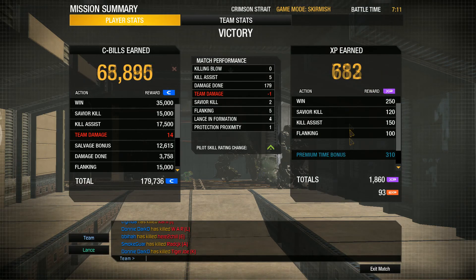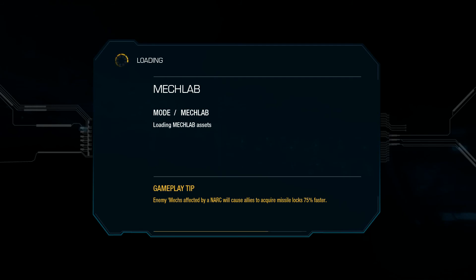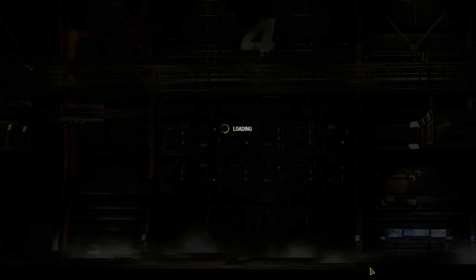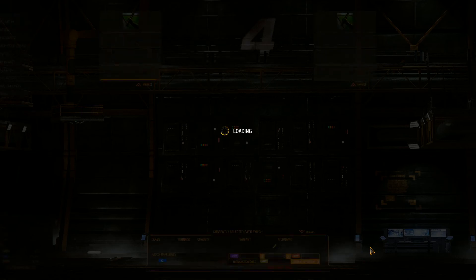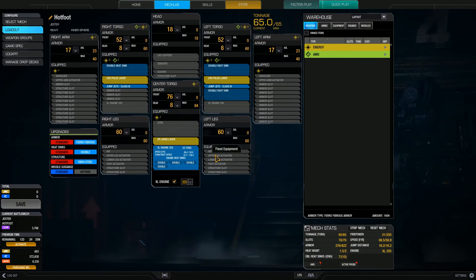Let's check the damage score — I don't think it was that high. Maybe I should switch back to the large pulse laser. Damage 179 — not overly great, but I got five assists so I was working. Maybe I should make the refit back to my pulse laser though, because the ER large laser... this was really my first fight with it and I wasn't liking it that much compared to just having triple pulse on tap.